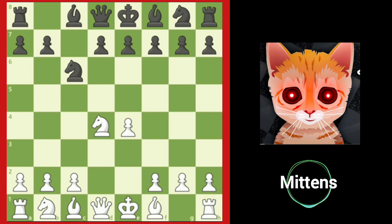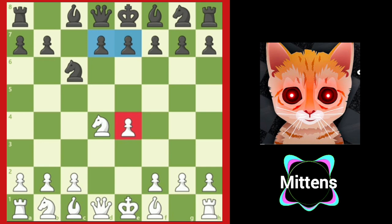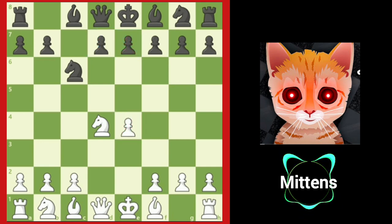On the other hand, black is happy to trade pawns on d4 because this means black has two pawns, d7 and e7, that can fight for central space, and white has only one central pawn, e4. The Sicilian can be very tactical, where attacks and counter-attacks are common. Here are a couple common plans for both sides.